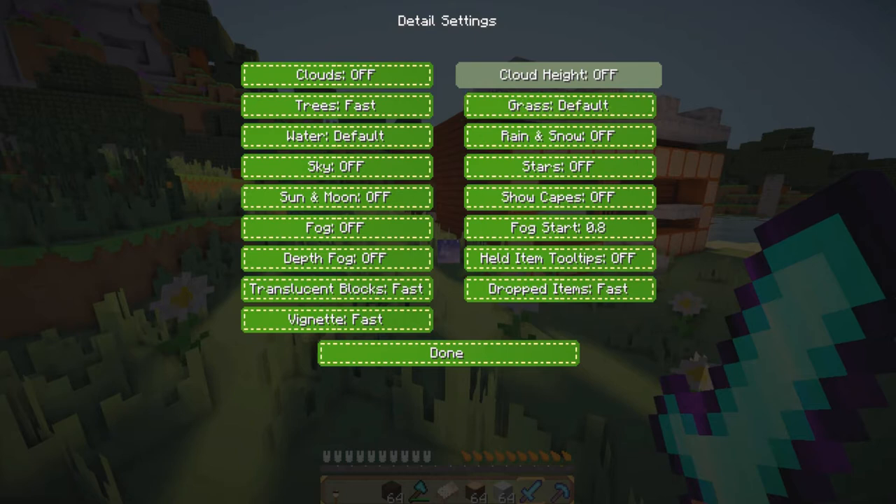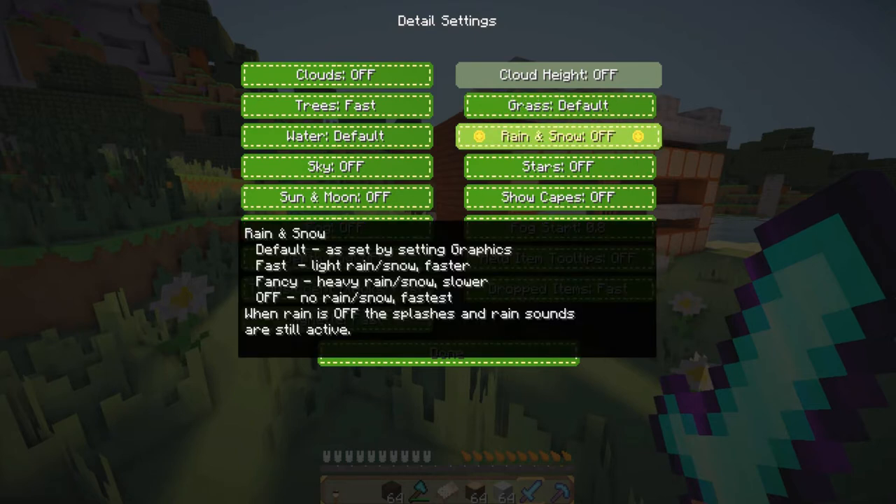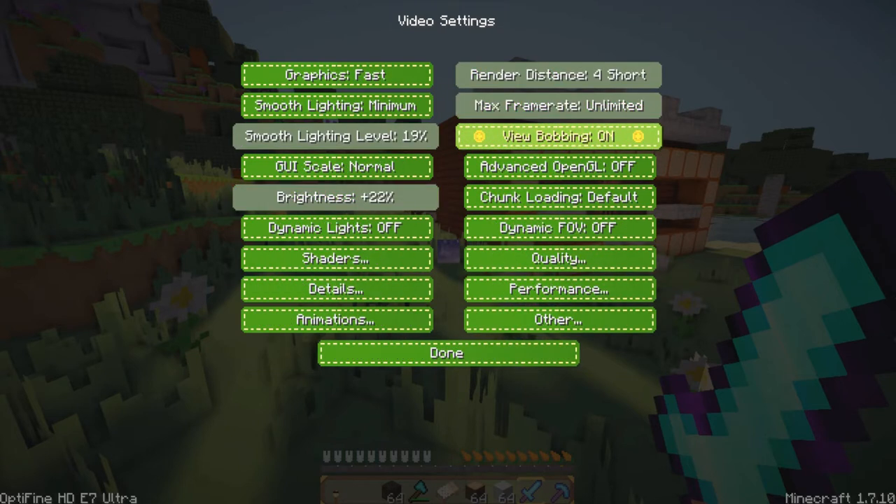Cloud height off — no cloud height. Grass default. Rain and snow off, stars off, show capes off. Fog start I put at 0.8 — I used to have it at 0.4 but I just switched it. Held item tooltips off, dropped items fast. Then we have animations — I click all of my animations off, as you can see. All of them are off because I don't really need them.